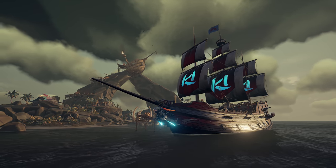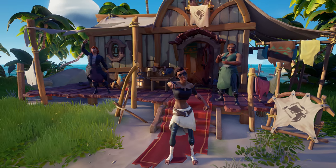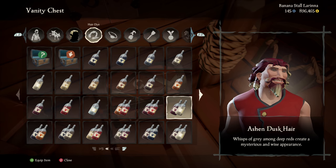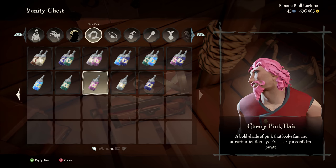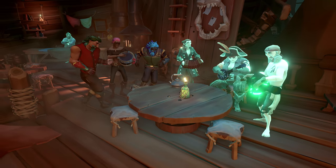And the updates just keep on coming. There's new female clothing options including dresses, skirts and tops. And perhaps it's time for a new look with our fancy two-tone hair dyes. There's also new vivid colours to choose from, plus vivid two-tone options that are exclusive to the Pirate Legend hideout.